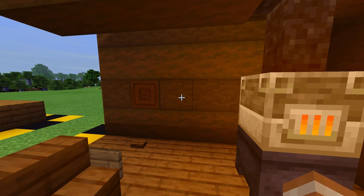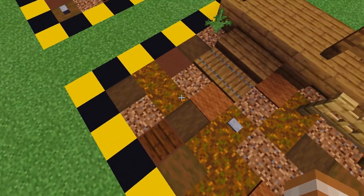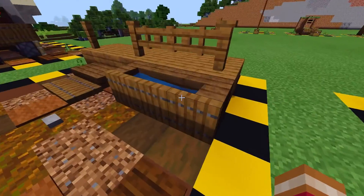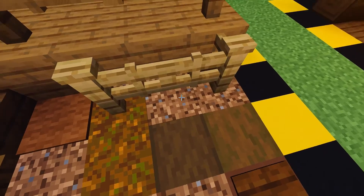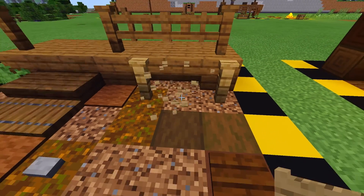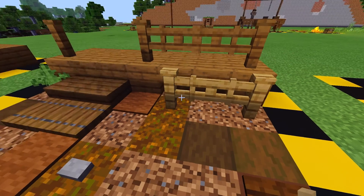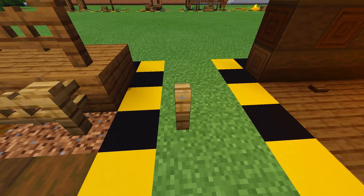For these next two builds, I have just the same kind of basic scene layout with two different accessories. One of them is the hitching post and the other is the horse trough. Here you can see the hitching post is just made with some oak fences, an oak button, and an oak fence gate. The oak fence gate is optional — it's really just up to personal preference. The way you make this is you just have your fences and just a button.